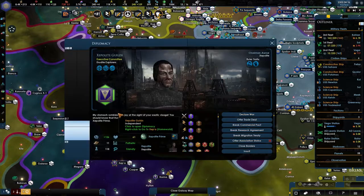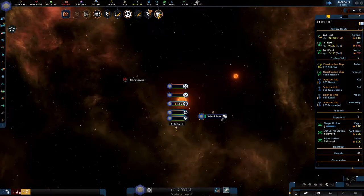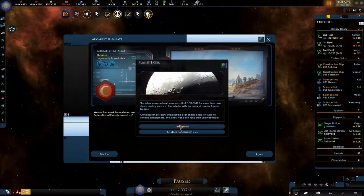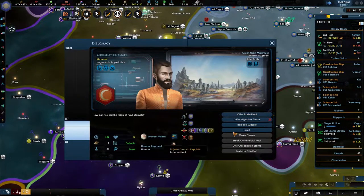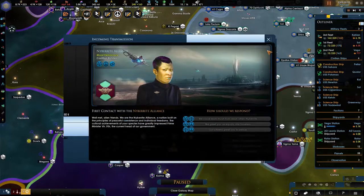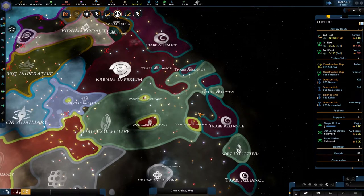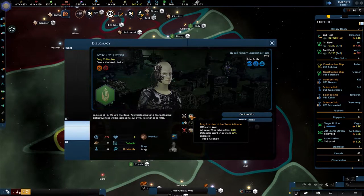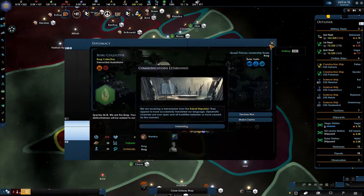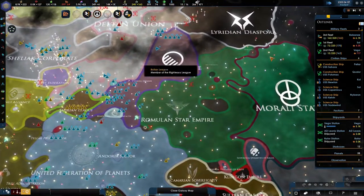I know some of you said you should take over some of these planets and you might be right. However, it's a boring task. Let's agree to protect you. We could eventually offer them a migration treaty. Are you losing — is the Borg getting his ass kicked?! War exhaustion for the Tribe Alliance is at a negative — wow, they're definitely winning. The Borg maybe needs a bit of a boost in power, I'm not sure.